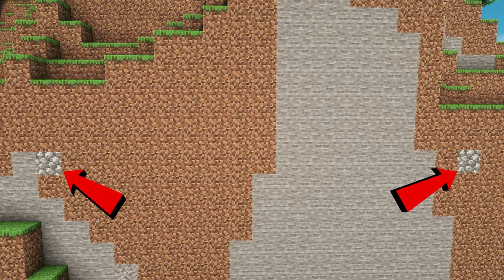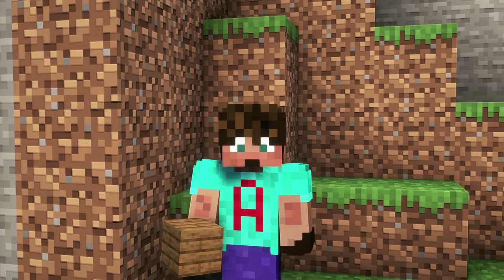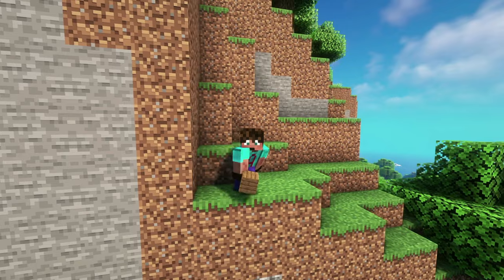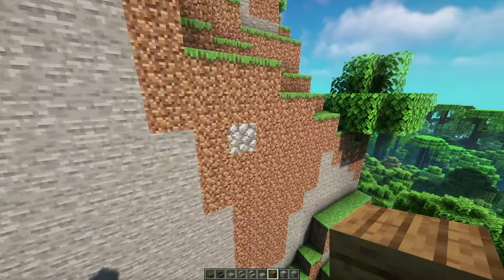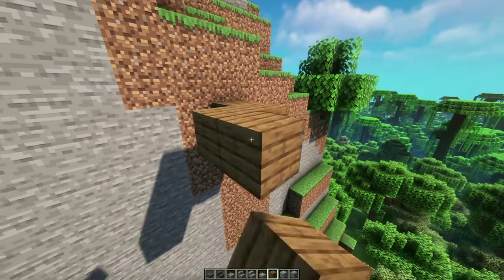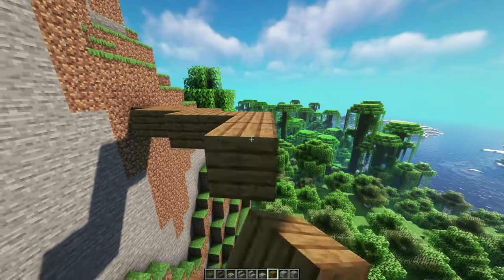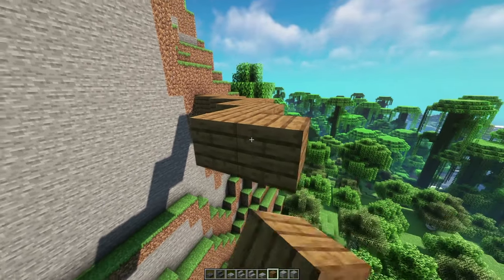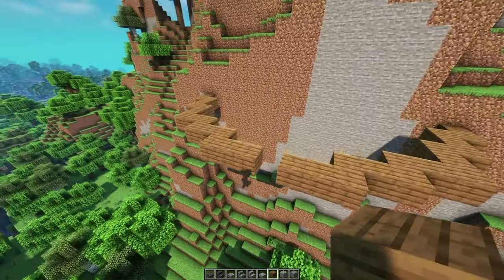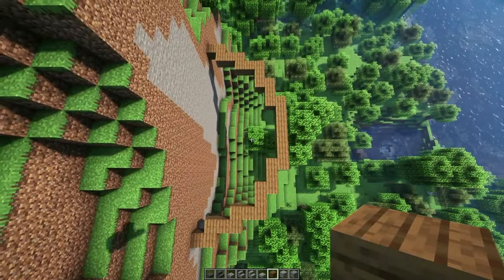I've placed two cobblestone blocks on the same Y level, 19 blocks apart in that cliff face. I'm going to use them as the starting point to build two sectors of a 17-block wide circle, because 17-block wide circles are brilliant — they're big enough to do something worthwhile with and they're really easy. I made the two starting points 19 blocks apart, which means I've got a semicircle that's actually a semi-oval, which is exactly what I want. And I'm going to fill it in.